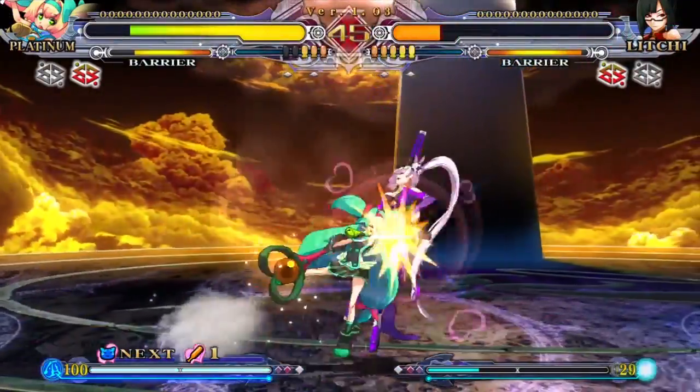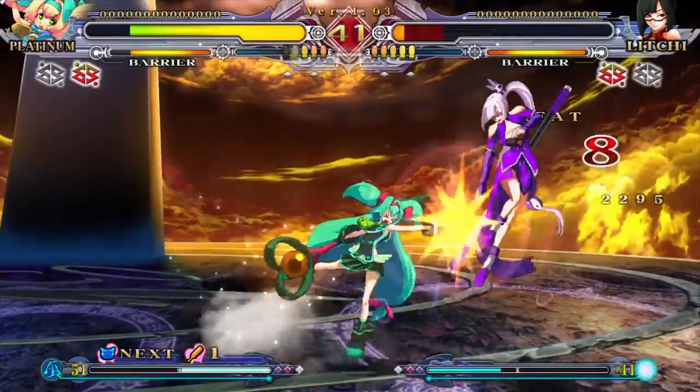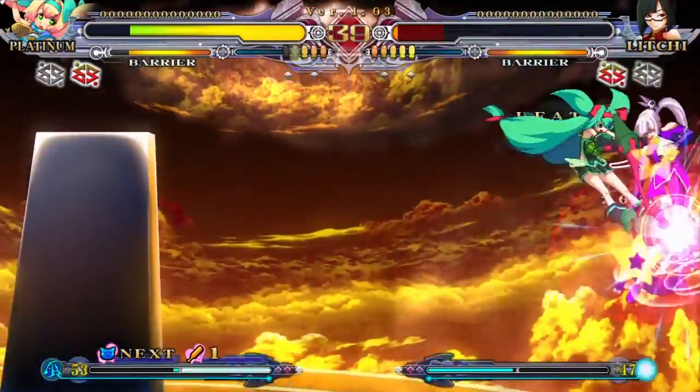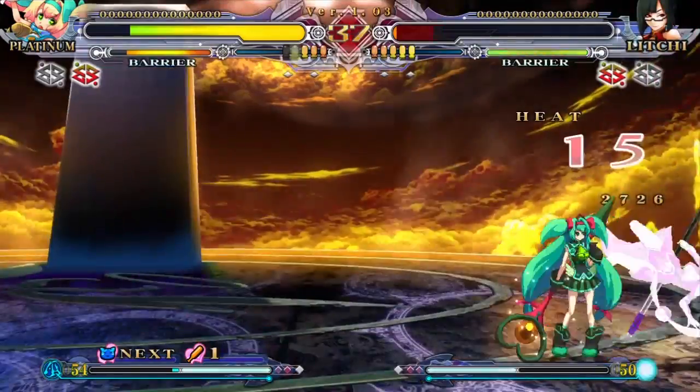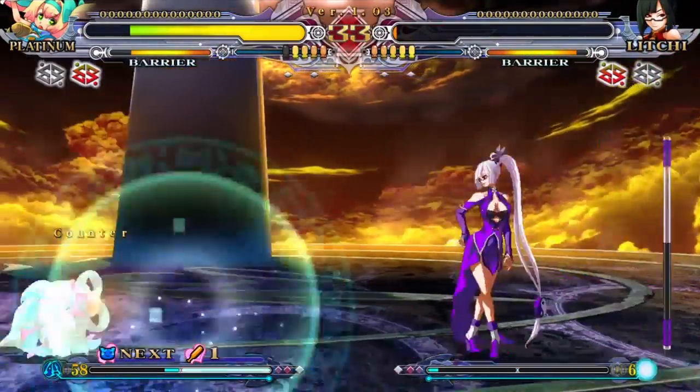Donovan counter-assault. Shay is taking a commanding lead. Impressive combo — nice mommy circular RC combo. Can't quite finish it though, doesn't quite kill. He does have 50 meter. Baited the DP, doesn't quite punish. Donovan counter-assault again.